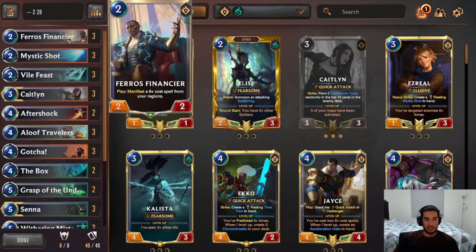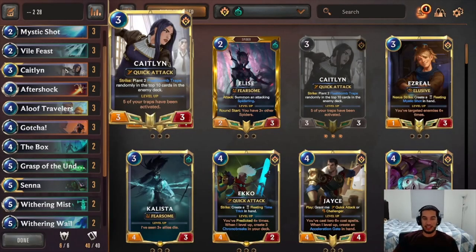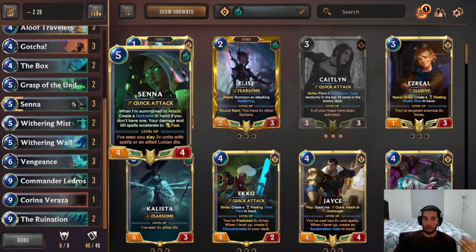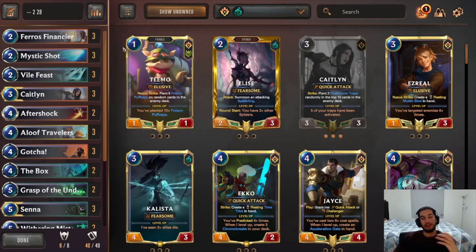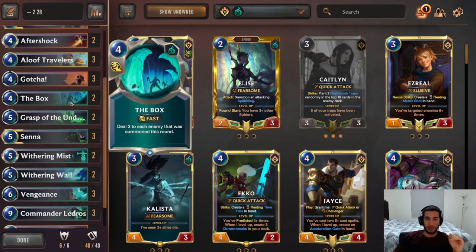This deck is all removal and barely anything else. We play Ferris Finisher because he can give us a lot of value by creating another Ruination or Vengeance. We play three Caitlyn — she can do good value with Quick Attack, and the flash bombs in the deck can attack the opponent's unit making them killable. We use Loot to discard big cards. Senna gets a lot of value by turning our cards into fast-speed spells, especially Ruination. Ledgers and Koreen are our big finishers.